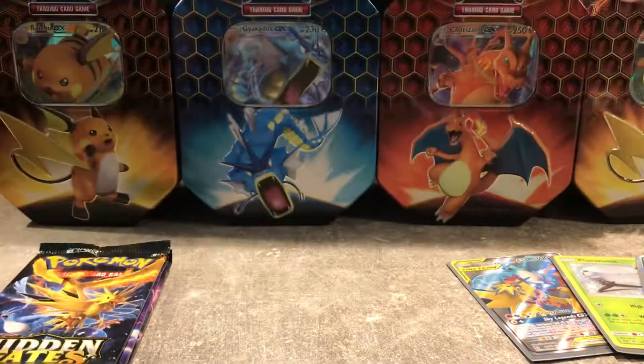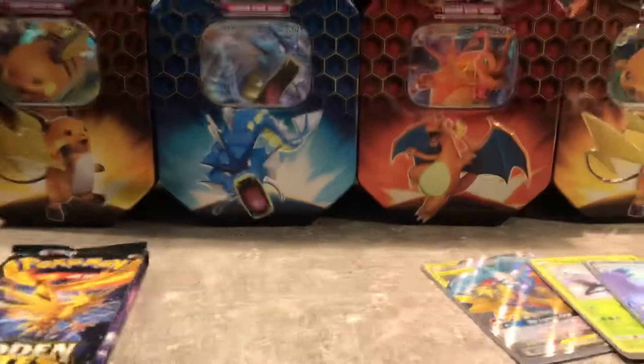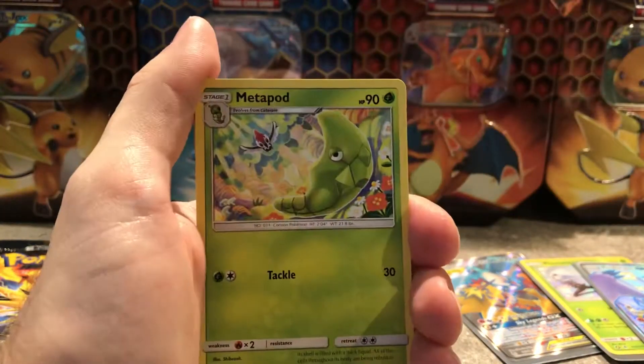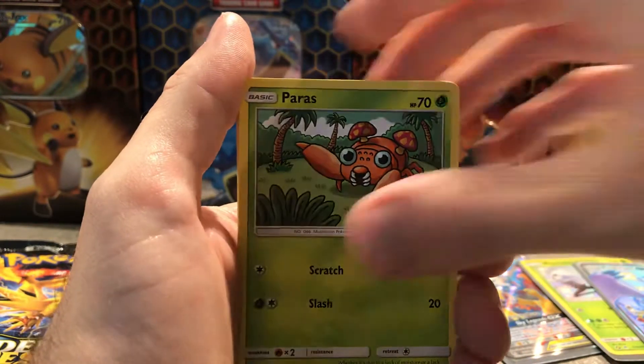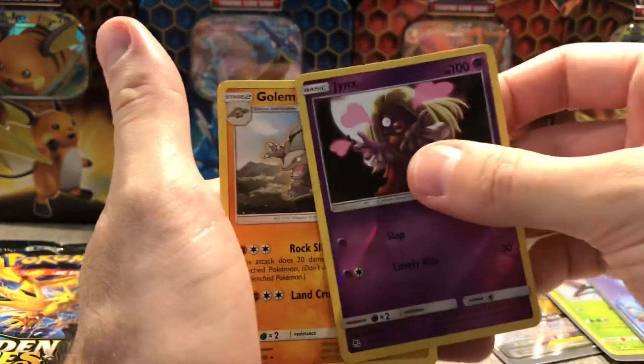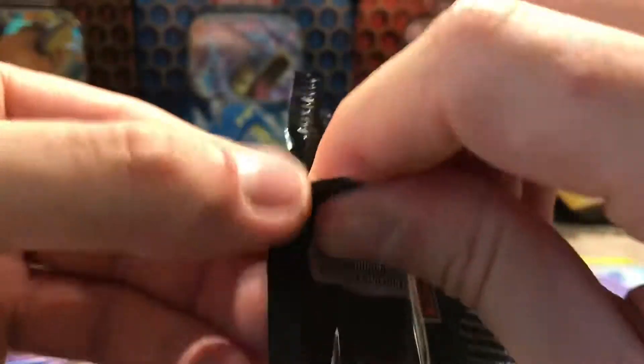Next four packs — Charizard, come on my boy. The Reshiram is feeling all alone here, he needs his Shiny Charizard card as well. See if we can pull it maybe — we're on a roll now guys, we can do this! Fire Energy, Metapod, Giovanni's Exile, Koga's Trap, Paras, Charmander, Slowpoke, Psyduck, Pikachu, Reverse Holo Jinx, and a Golem again. Great pull so far — I think this is the best episode, Charizard tins: a Reshiram, a Pheromosa, the Birds. It's great, it's amazing!